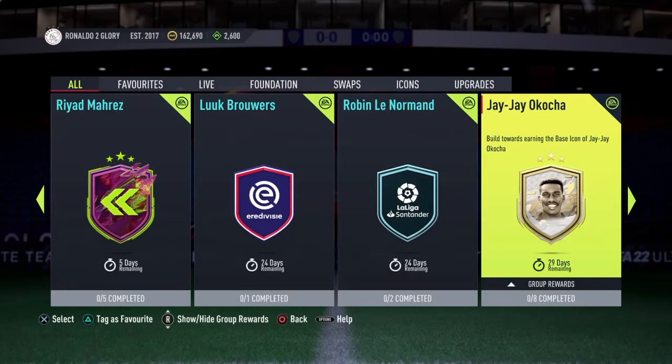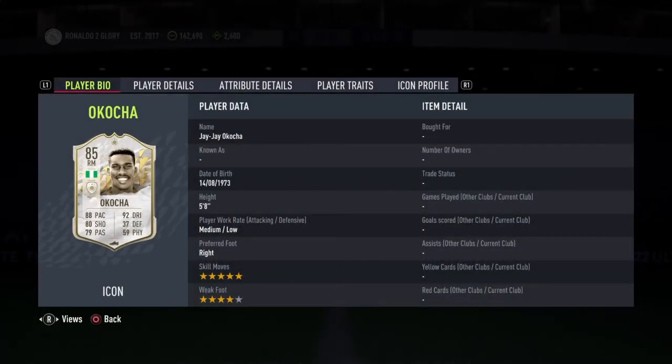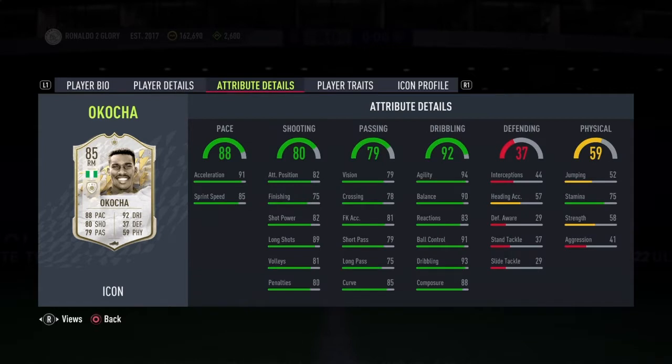So we've got JJ Okocha Icon SBC. He's got 5-star skills, 4-star weak foot, medium-low work rate. First Icon SBC to come out. He looks really, really good with 84 agility and 90 balance — overall incredible dribbling.